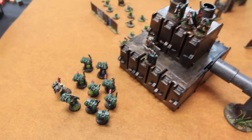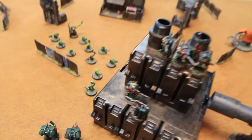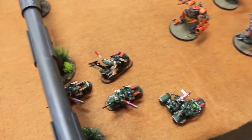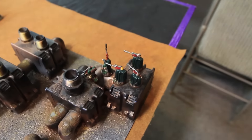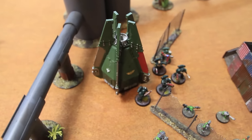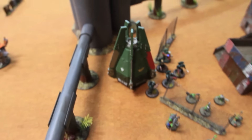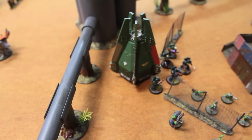Movement phase for the Dark Angels on turn one. The assault marines jumped up this way, scouts shuffled around except the front man, bikes shot over this way, the other scout squad moved for better positioning inside the building, and the tactical squad dropped in via drop pod. That is movement phase for the Dark Angels — we'll come back with the shooting phase.